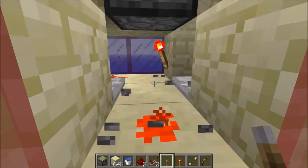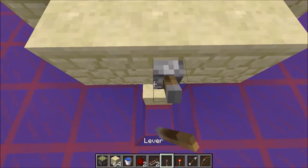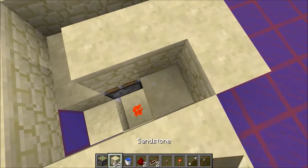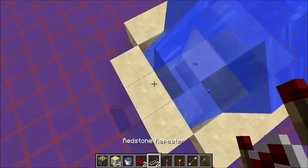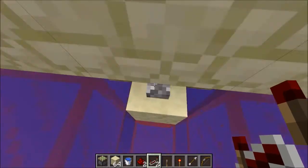You can stop it like so, but I suggest placing a block here and placing a lever there so it stops. Then you can fill up the bottom. Place a block there, put the water bucket in. Like you can see, it doesn't get removed because it's one above.